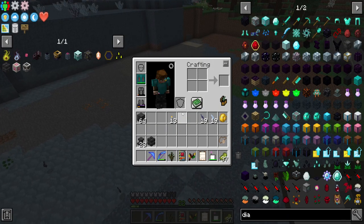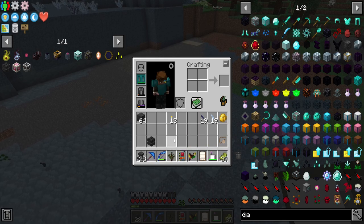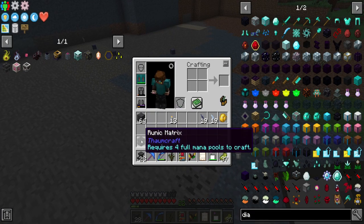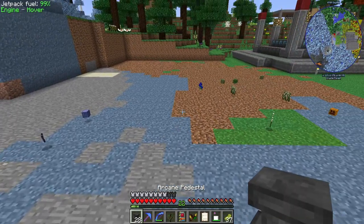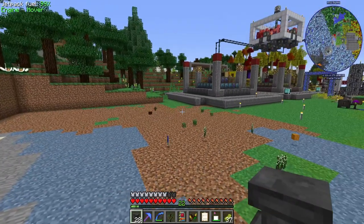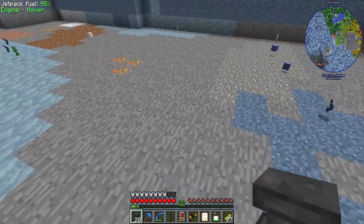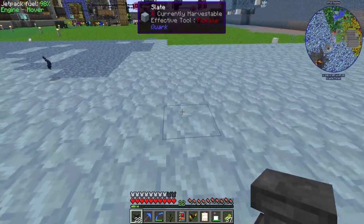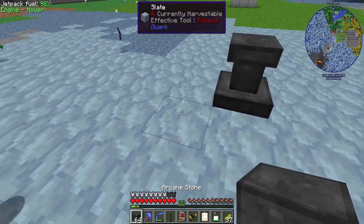We are going to have to automate the Runic Altar unless we want to be incredibly unhappy, and that will require an entire Applied Energistics subnet, which is going to be a lot of work. So I do want one, maybe two more Blood Altars. Let's go ahead and shove it on the same line as this over here with just a bunch of space.